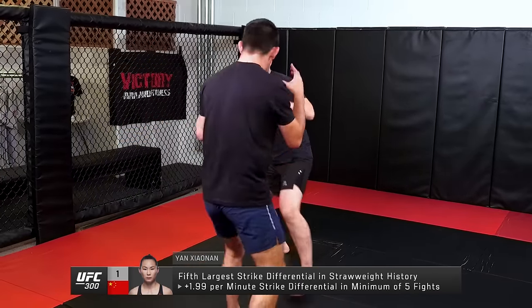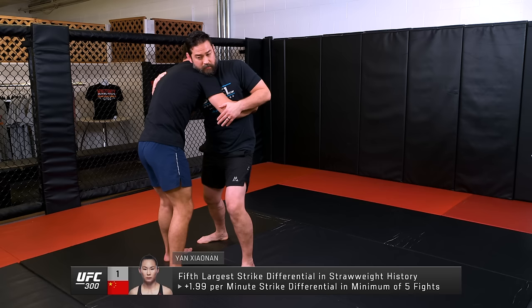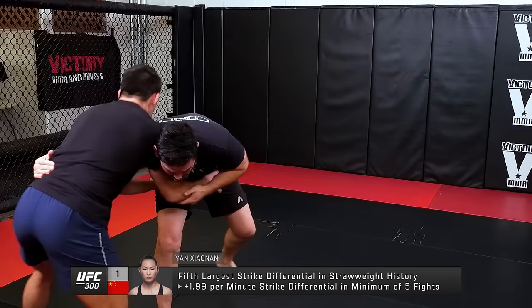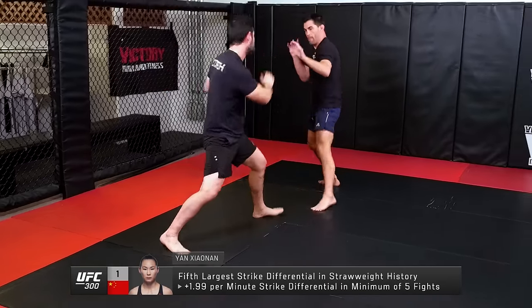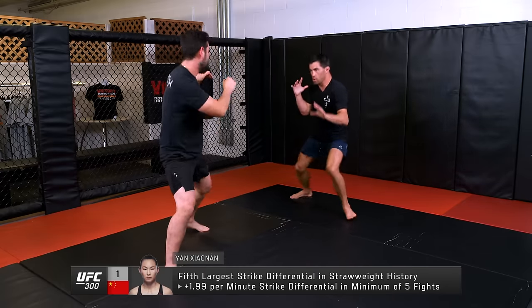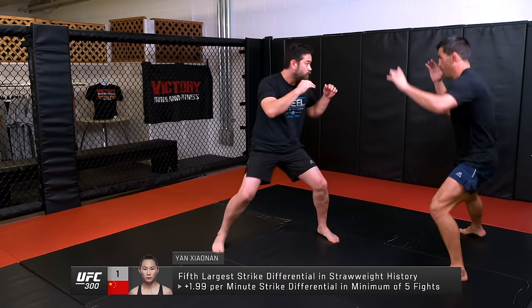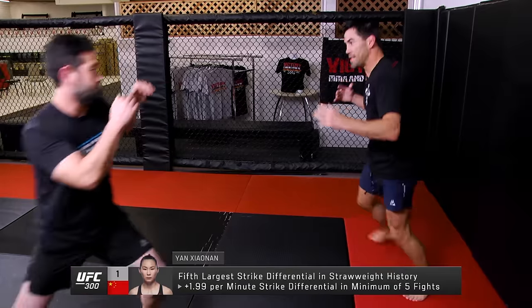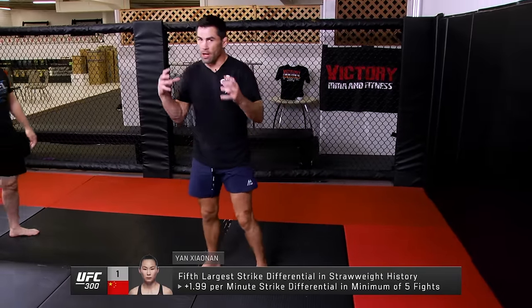And if she decides to stand her ground, she can clinch you up, go for a takedown. And if you decide to clinch her up and go for a takedown yourself, she'll keep the hips away, circle, keep it where she can throw. And then she'll move. If you're pressuring her too much, she's just going to keep moving, not let you grab a hold of her. And now you're chasing her, which is exactly what she wants. Very tricky, very hard to get a hold of.